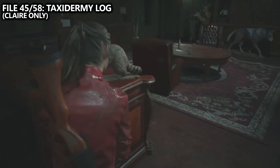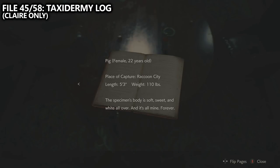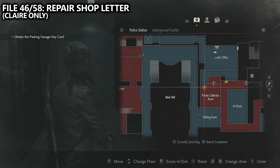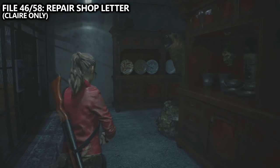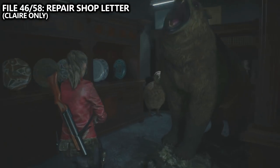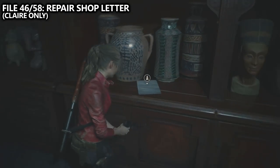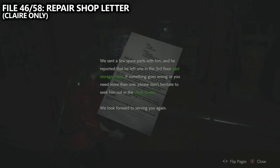Staying inside of the chief's office, we can find another file — on the desk in the middle of the room called the taxidermy log. Exiting through the hallway will end up in the room with the electronic panel that we'll need to solve. At the end of this room we can find file number 46 — the repair shop letter. Next to this letter, you can also find a photo frame that is hiding the heart key, which we'll need to proceed.